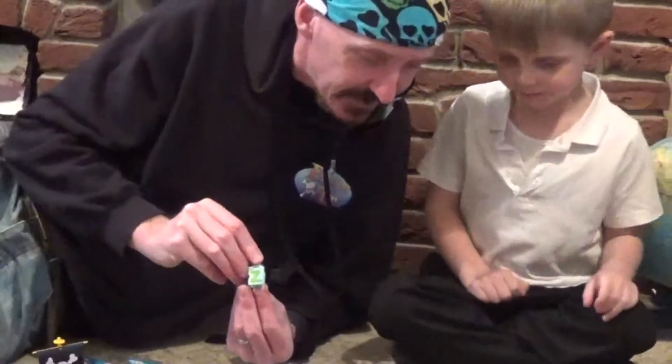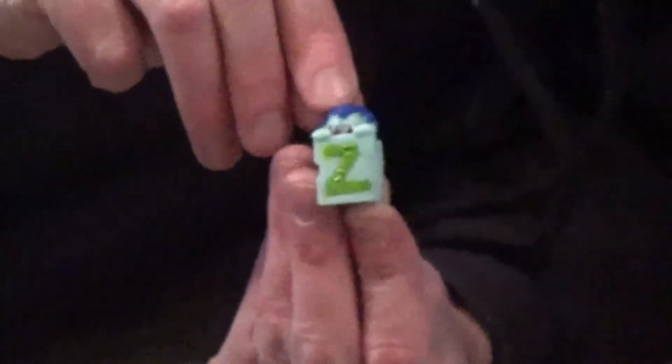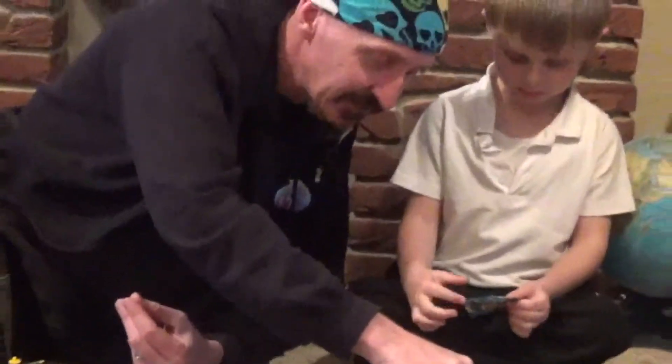We've got that one, haven't we? Actually, we haven't - we've got the different coloured one because there's different coloured ones of these. And that's got a Zed for Zombling on it. We've got the red one and the blue one. Zed goes there.